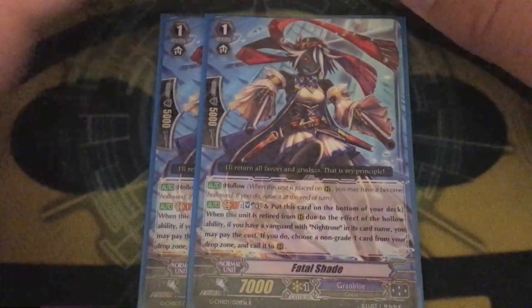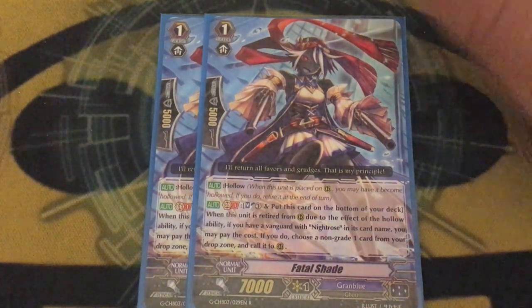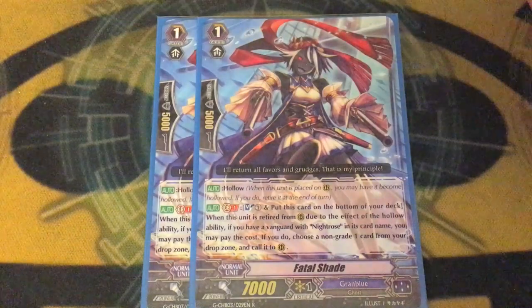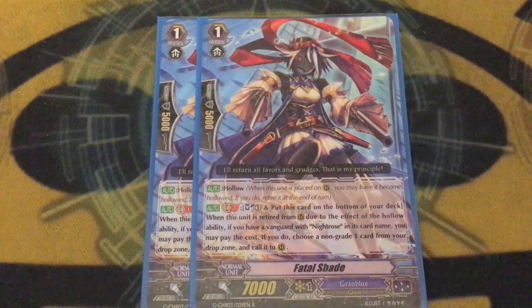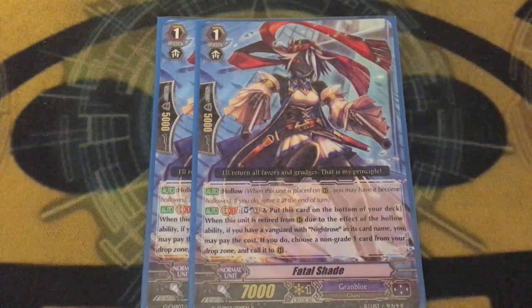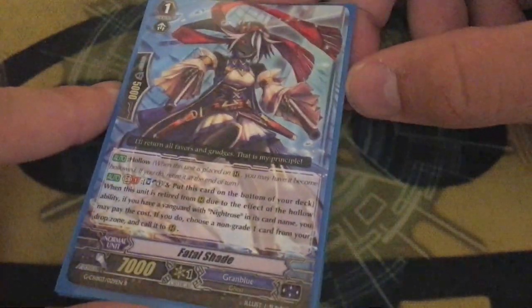Two copies of Fatal Shade — hollow, and a soul blast one to move her to the bottom of the deck. When she's retired due to the hollow ability, if you have a Night Rose Vanguard, you pay the cost and you can call any non-grade-one from your drop zone. Your normal call targets are going to be Negra Lazy and Cannoneer because they have defensive shenanigans with the G guard. So if you can't call them, you call her, she dies, you call one of them, leave it there, then G guard kill it and call it back for its defensive shenanigan. Also, she goes back into the deck, so if you're getting close to decking out, that's nice.